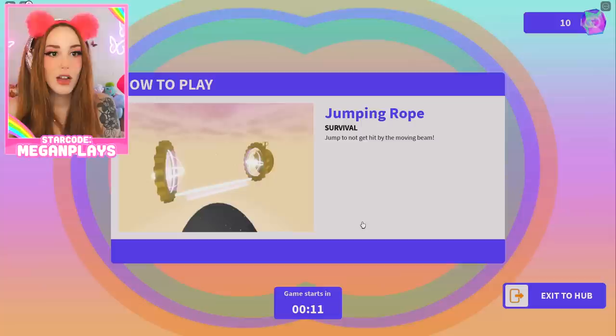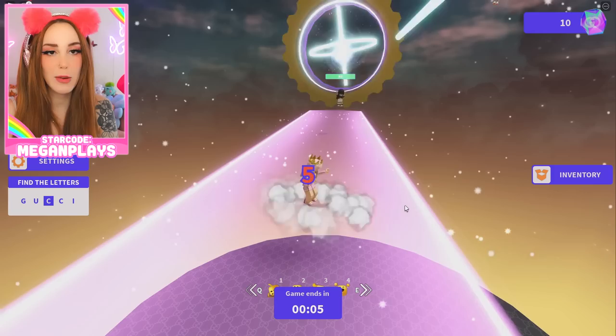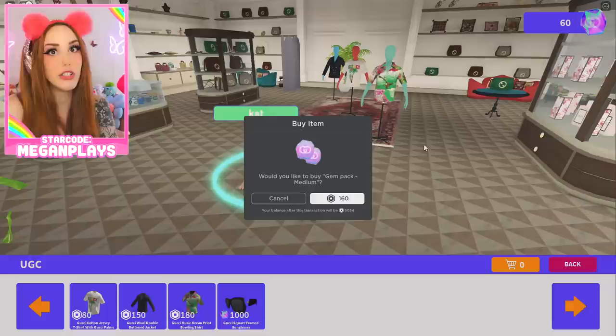We're getting into a mini game — jumping rub a rebel. Jump to not get hit by the moving beam. I'm going to come make my own space over here so I don't get caught up on anybody. Pretty easy. It's getting faster. I'm stressed — it's only got 10 seconds left. Do we both win? Does everybody get a prize? Nice — 60 gems. I love that. You can still get these Gucci sunglasses if you save up a thousand gems. So it takes a bit — I just got like 50 from playing that game, so you play a few games.